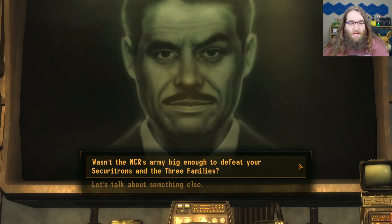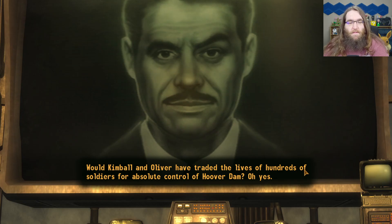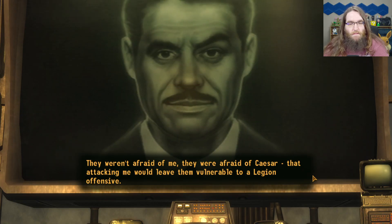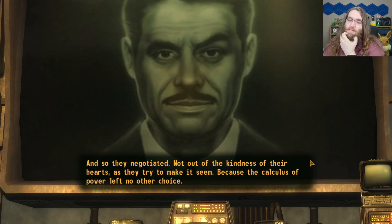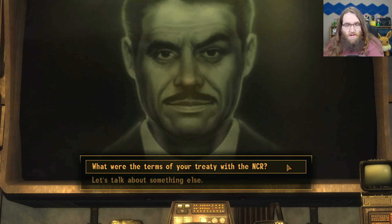Wasn't the NCR's army big enough to defeat your securitrons and the Three Families? Indeed it was, and still is — but not without taking significant casualties. Would Kimball and Oliver have traded the lives of hundreds of soldiers for absolute control of Hoover Dam? They weren't afraid of me, they were afraid of Caesar — that attacking me would leave them vulnerable. And so they negotiated, not out of the kindness of their hearts as they tried to make it seem, because the calculus of power left no other choice.